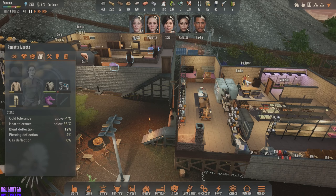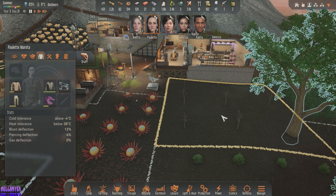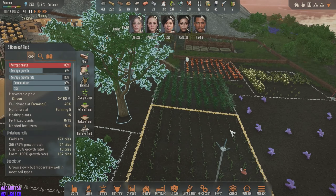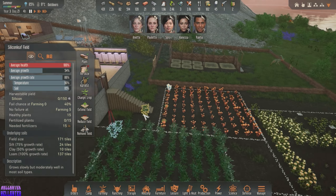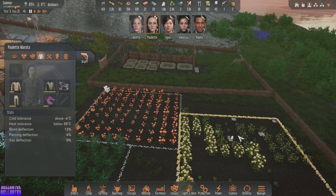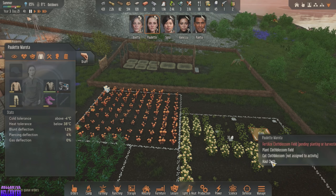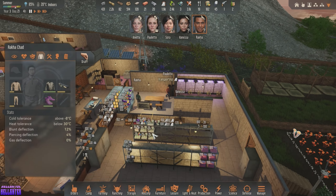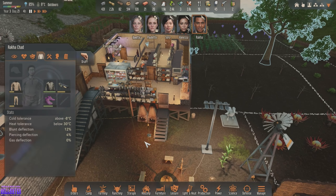What is Paulette doing? Are these things ready to harvest? No. Paulette, you just volunteered to go haul this stuff. Who else is sitting around? Raka. Guess what, buddy? You get to work on this.